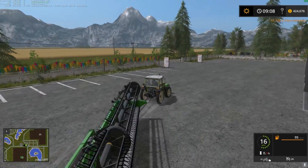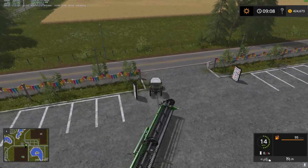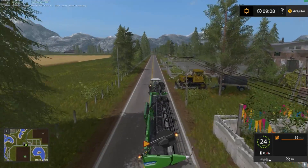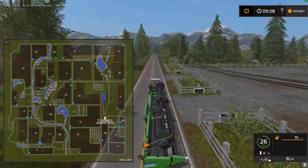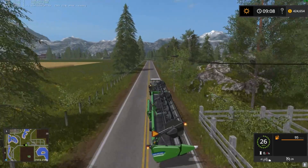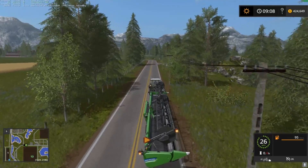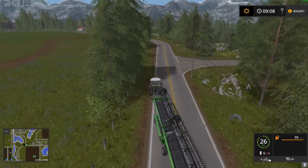Some of you guys were suggesting another field maybe first, and a combine and then animals, and I kind of agree with that. I do like that theory on what to do next on this map. We're going to go up to field 25, which has a mission to harvest — I think it's canola, something that requires this green head.